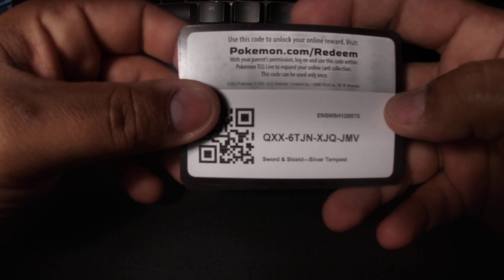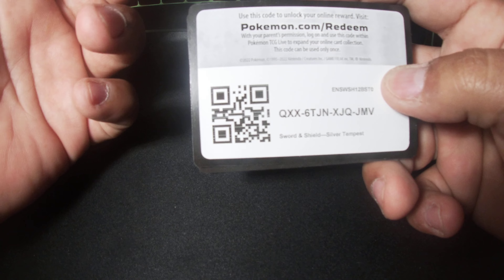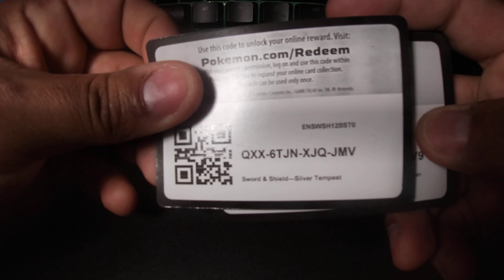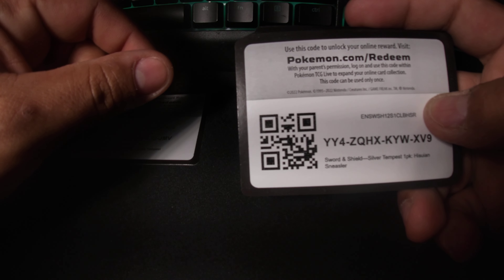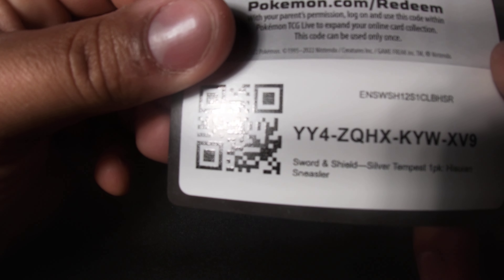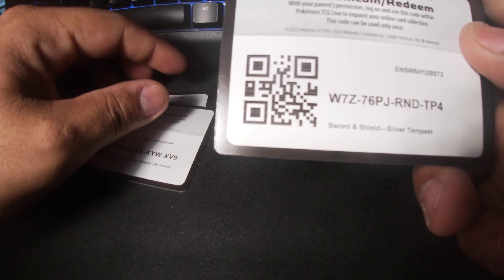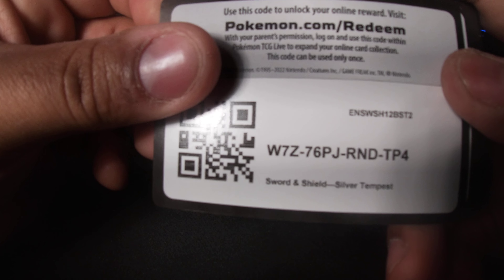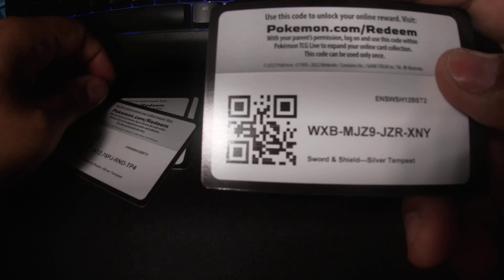What is up y'all, we are back with some more code cards — it's Frank here. Let's get straight into it. These are from the Silver Tempest, Sword and Shield Silver Tempest. From what I had heard, it wasn't supposed to be released for another couple weeks or so, but Target decided to release them early.